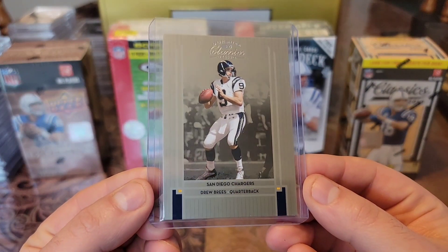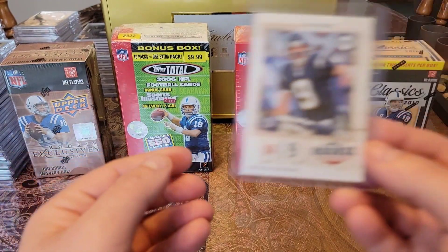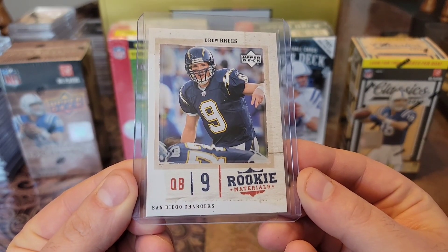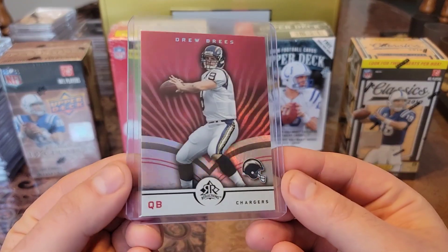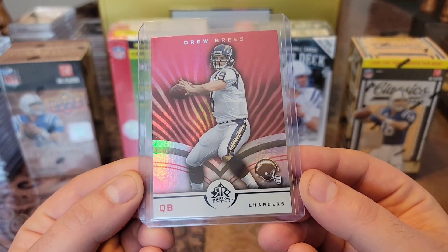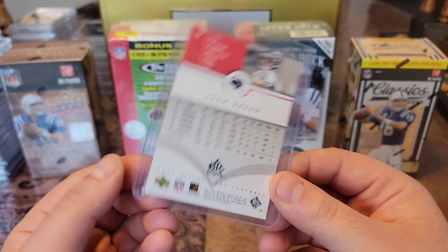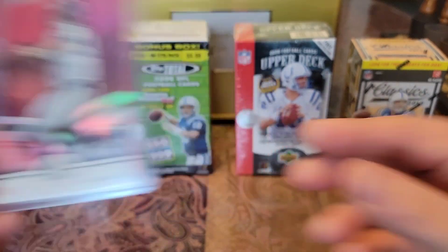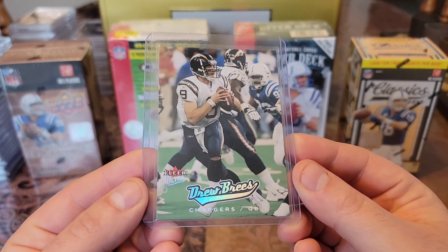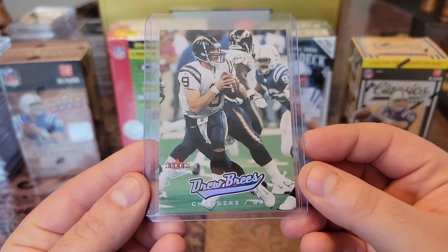We have this 2005 Donruss Classics — image really pops on that one. Then we have this 2005 Upper Deck Rookie Materials. And we got a beauty right here — a 2005 Reflections, got that beautiful gloss and a nice hint of shine, got some color action going on. Last but not least for the 2005s, we have a Fleer Ultra — love how the lettering down here lights up. The Ultra really pops on this clean card.